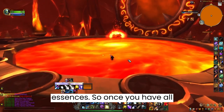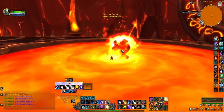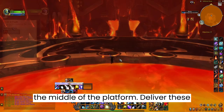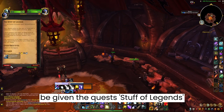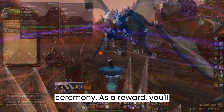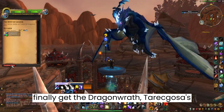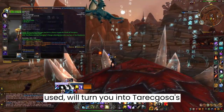Once you have all 250 essences, defeat Ragnaros and loot the Heart of Flame from the middle of the platform. Deliver it back to Stormwind or Orgrimmar, where you'll be given the quest 'Stuff of Legends,' where you witness a ceremony. As a reward, you'll finally get the Dragonwrath Taragoza's Rest Staff, which when used will turn you into Taragoza's Visage.